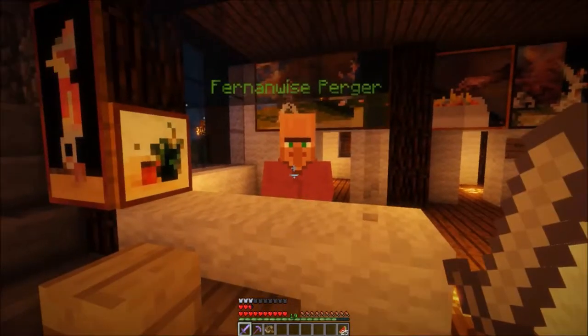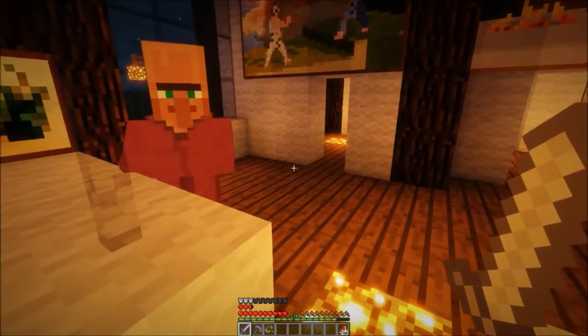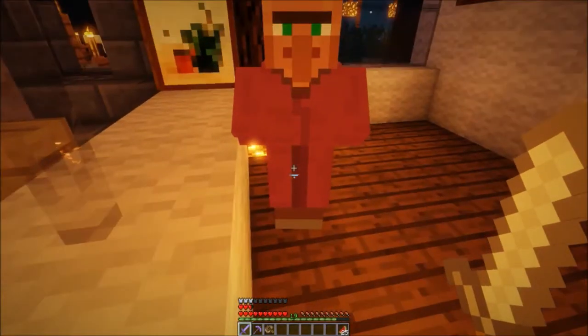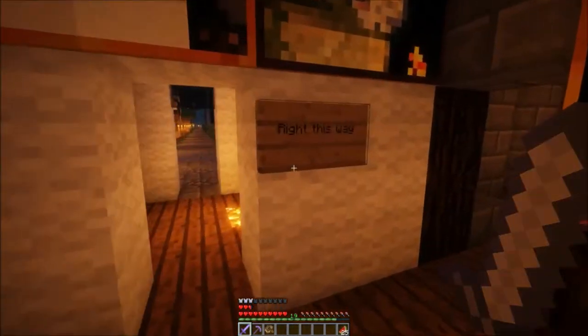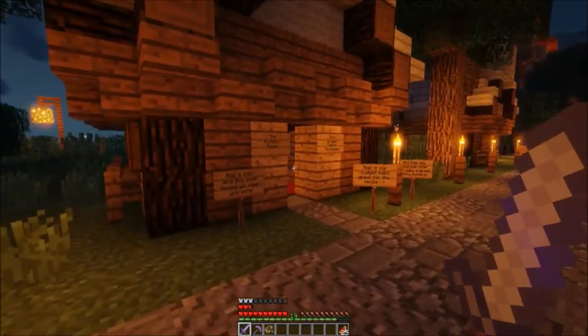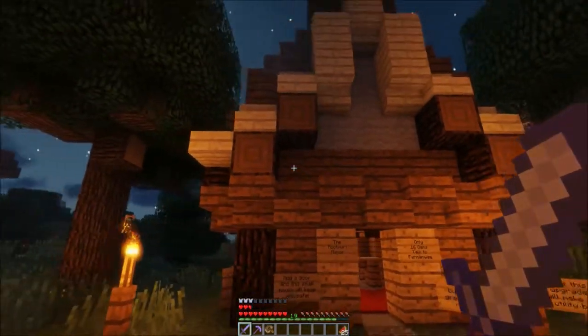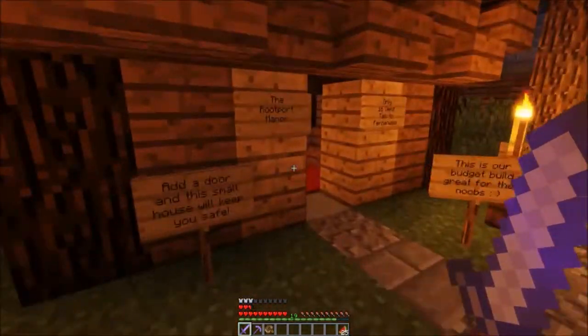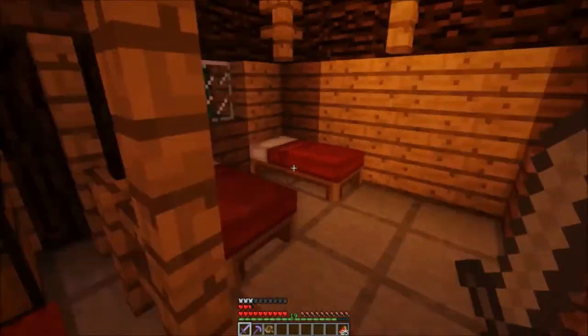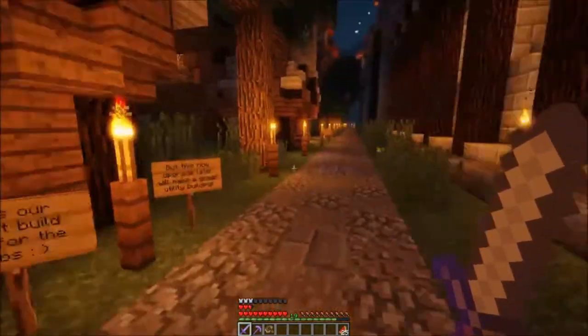These are homes that you can buy. Seriously — you can buy these and one of the admins will come and spawn this in for you. This is just a little cottage — you come in and all this stuff comes with it, double beds and everything. Just a simple little cottage. I think that's the one I'll actually go for once I have enough.